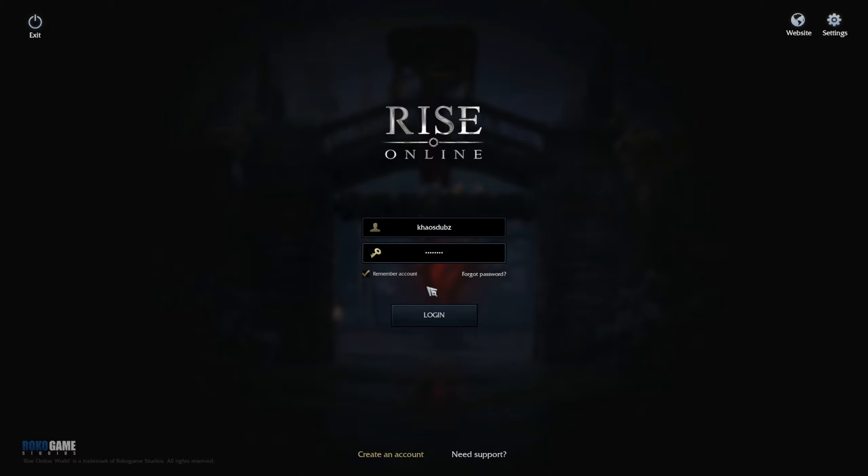To get started in Ryze Online, head over to ryzeonlineworld.com and it's going to bring you to this page here. You can try for free. You can download the game here, but you're going to need to apply for the closed beta, so it may take a little bit of time before you can actually play. If you scroll down the page, you'll see the application for the closed beta right here, so go ahead and click this application.